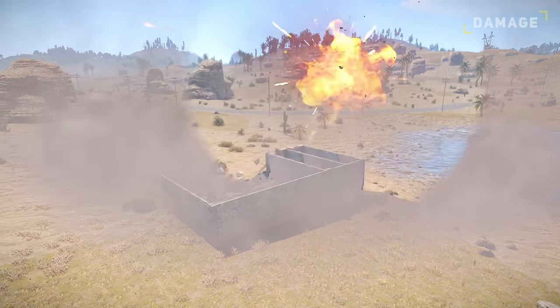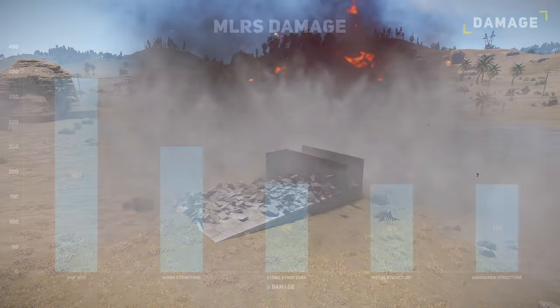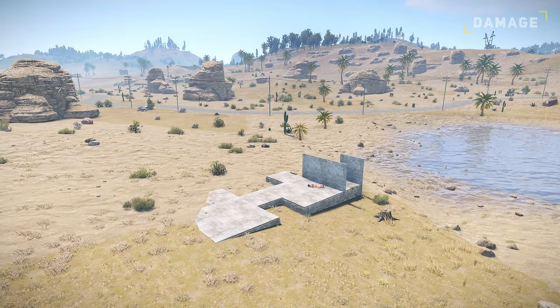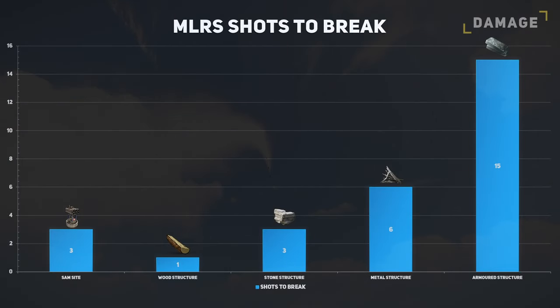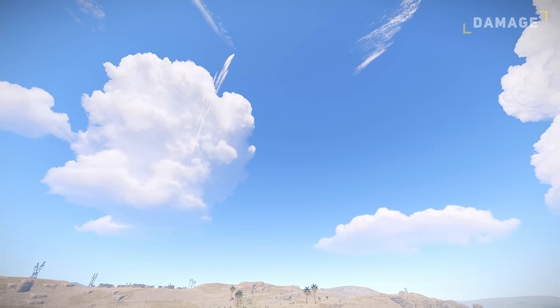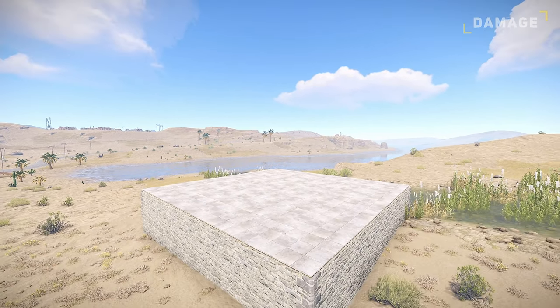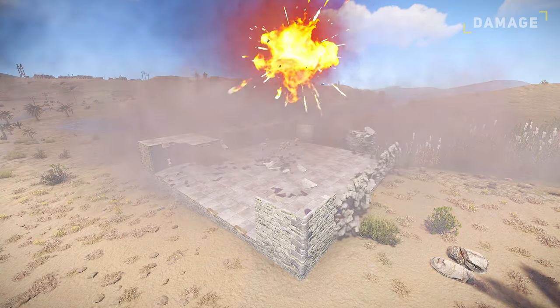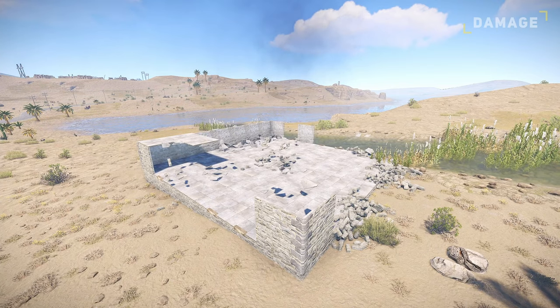The damage dealt by the MLRS rockets can vary depending on where it hits. However, a single rocket appears to deal 387 damage to SAM sites, 250 damage to wood structures, and 175 damage to stone, sheet metal, and armoured structures. Here is how many rockets it will take to destroy each mentioned structure. However, these values can change depending on how well you aim and the random spread. The MLRS rockets' splash damage is the primary killer, as it can easily destroy a large number of ceilings or walls in one event, depending on how large the base is built. Therefore, to get the most bang for your buck, you will want to target bases with a large exposed surface area, such as clan compounds.